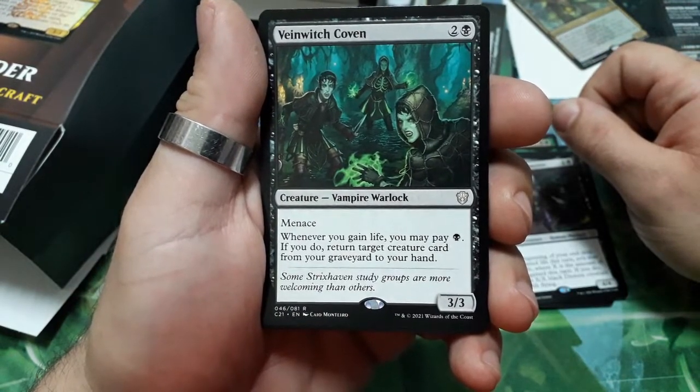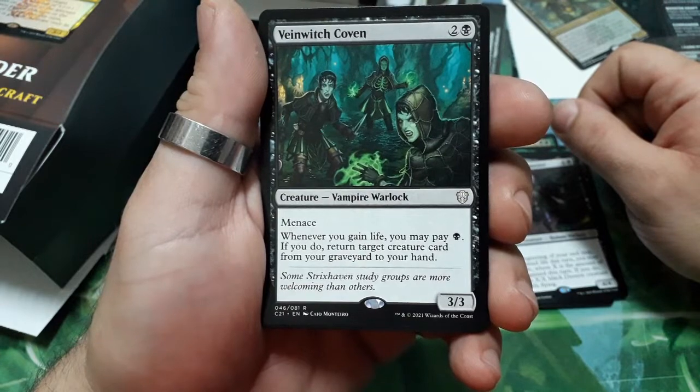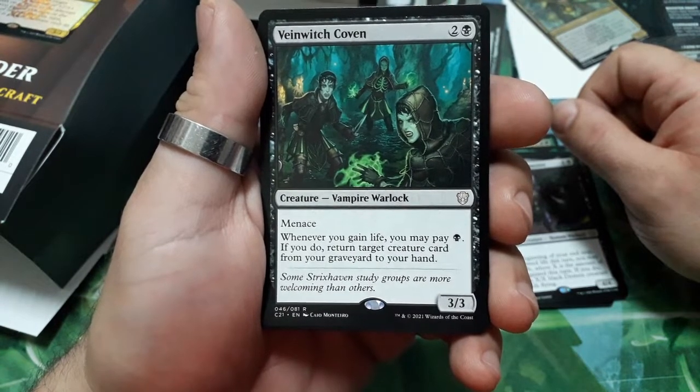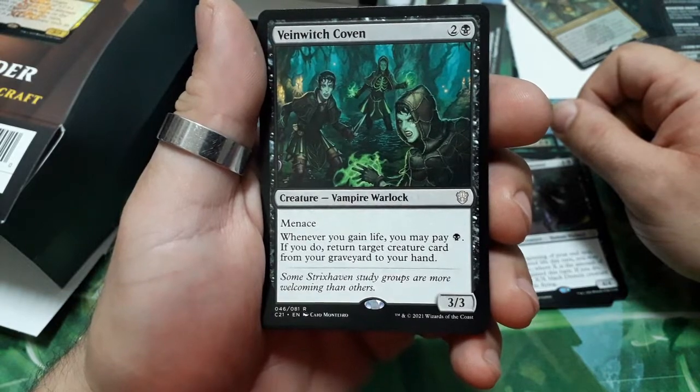Vein Witch Coven — three drops, has menace. Whenever you gain life, you may pay one black mana. If you do, return target creature card from your graveyard to your hand. It is a 3/3.